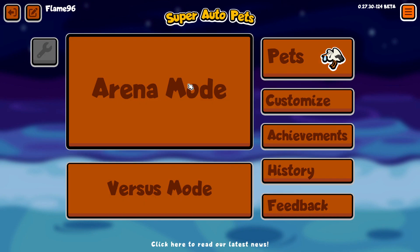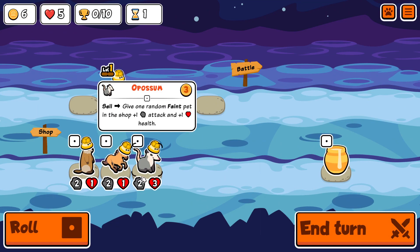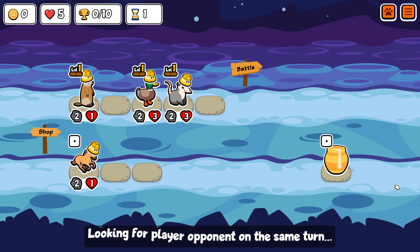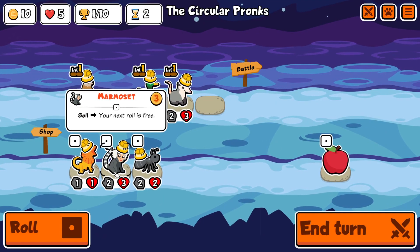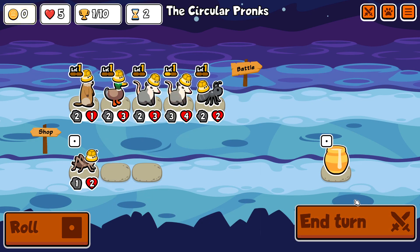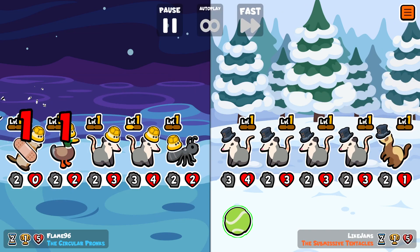We are going to be building on yesterday's idea. Yesterday we won with a single level 3 1-1 stork, and that worked out because the stork spawned a panther. There's currently a bug where if a panther spawns out of a mushroom stork, the mushroom triggers four more times because of the panther's ability, making four extra storks spawn — giving you a lot of extra summons.